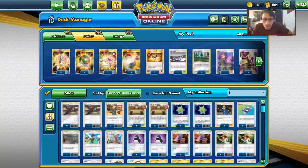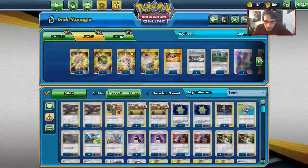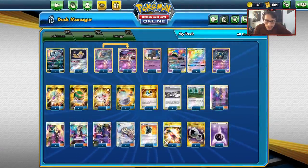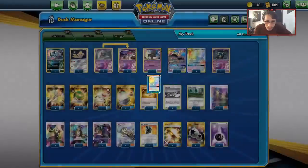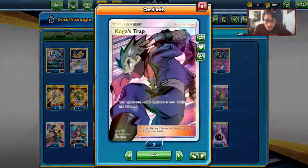Dust Island states that whenever either player switches their benched Pokemon with the effect of a trainer - Guzma, Ace Rolla, Switch, or Escape Rope - the new active stays poisoned. That's a really good way to keep them poisoned. I've gone with two Viridian Forests for the video though - I'd rather get rid of energy for the discard to help build up Muk. For supporters: one Ace Rolla, two Guzma, four Lillie, four Cynthia as standard.